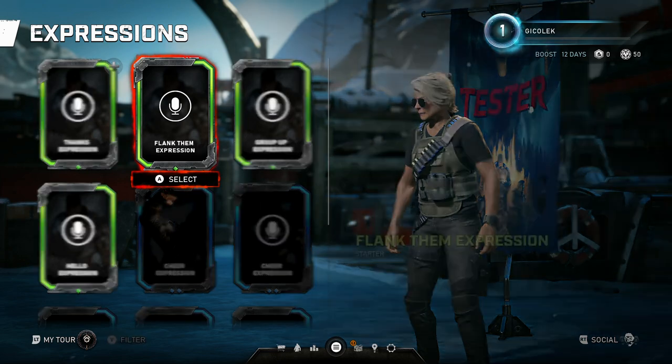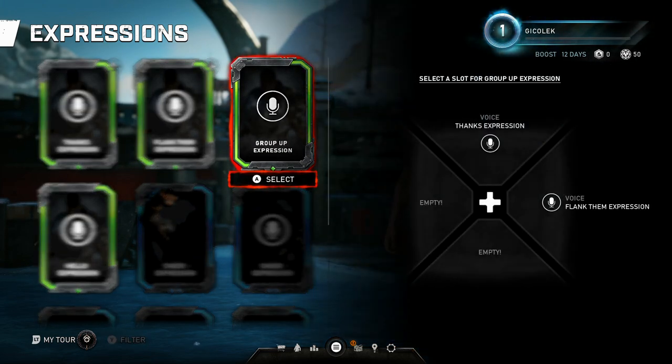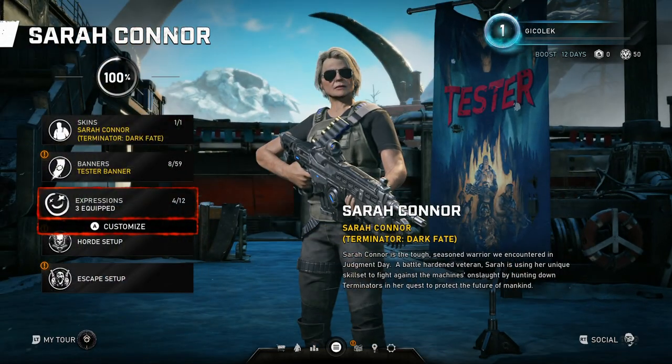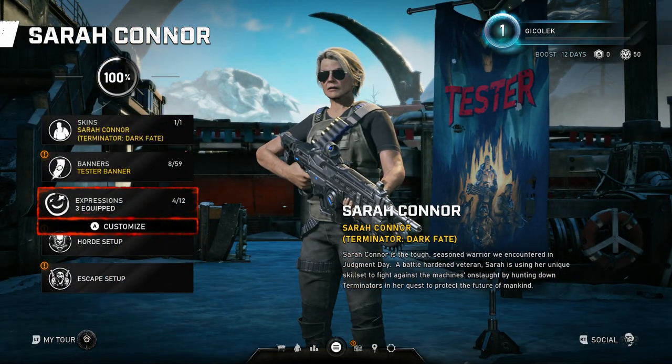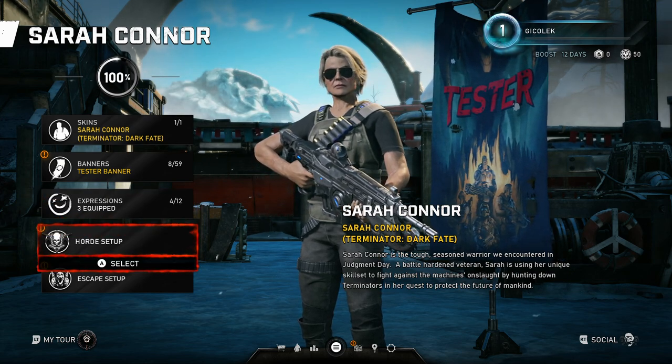Hello is probably not needed. 'Flank them' could be useful, and 'group up' could be useful as well. It's good that they added expressions because I used to have a keyboard to type commands when coordinating with people outside of the group, so it might be really useful.